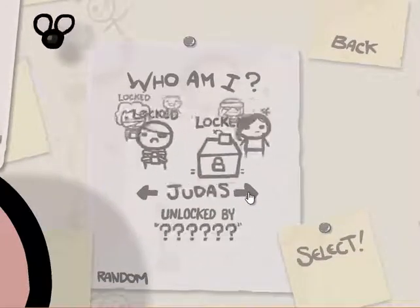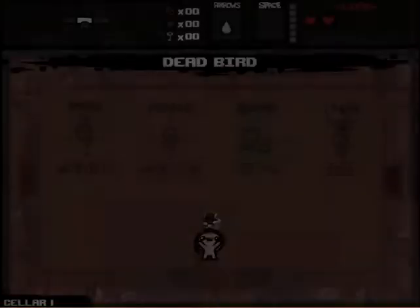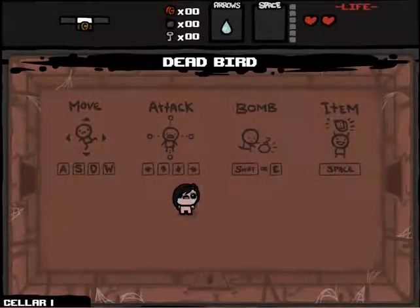So we unlocked a new character and we're going to play as her. She starts with 3 speed, 1 damage, 1 heart, dead bird, horror, Babylon - Eve. This is who we're playing as. I'm going to click on there, make sure I'm on there. And we are in the Cellar, part 1.